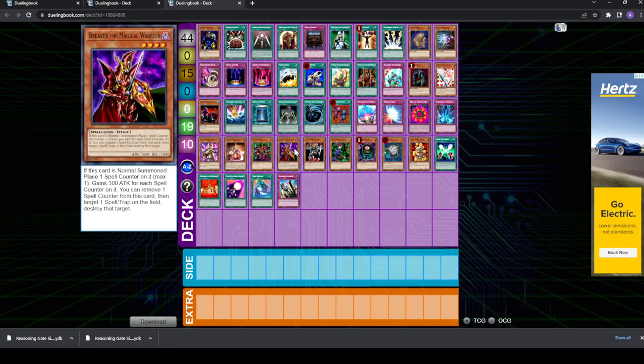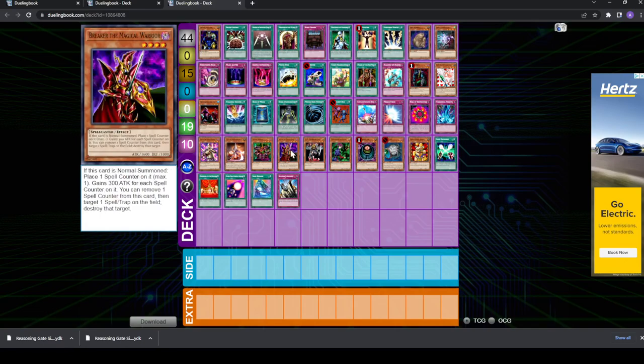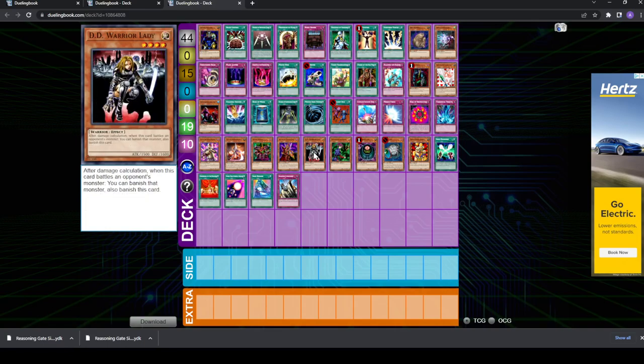Breaker and DD Warrior Lady are both level 4, which is not great because of the level ratio. Breaker might be considered against decks where spell and trap removal is really necessary — maybe against aggro. DD Warrior Lady is kind of a cool card because if you resolve its effect, you'll be able to get it back with Dimension Fusion, which is kind of nice. But I probably wouldn't play that myself.